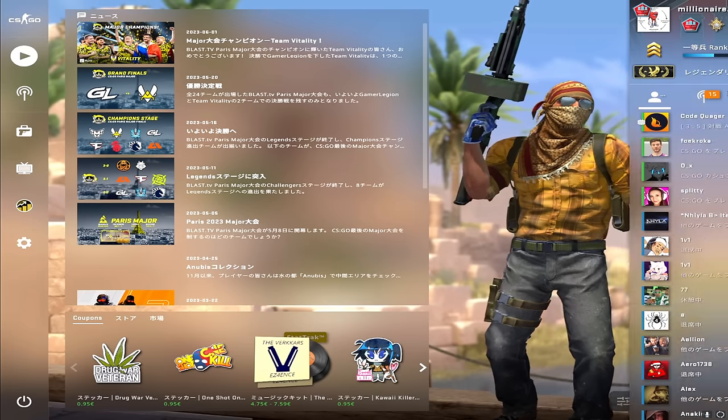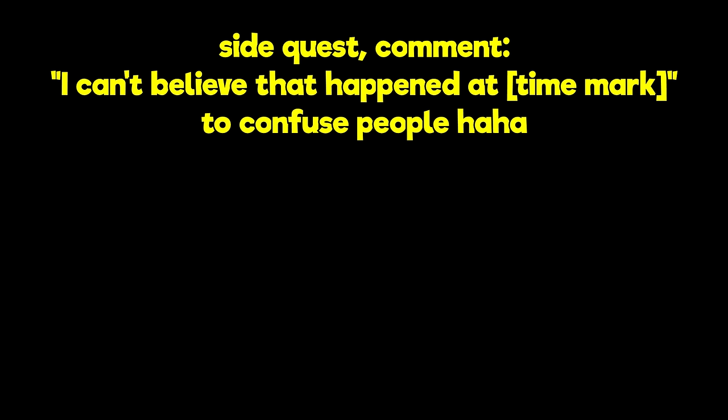I didn't even get demoted. Thank God — ranked up, now I'm global. My knife's shiny, my glove's purple. I'm like a rabbit, you're like a turtle. Why you silver? You must be awful. I'm like dust, mirage, and inferno. I'm flying high like I'm off to go.